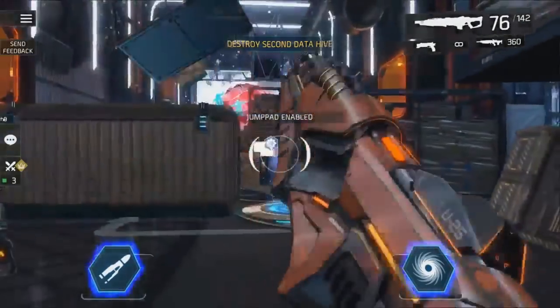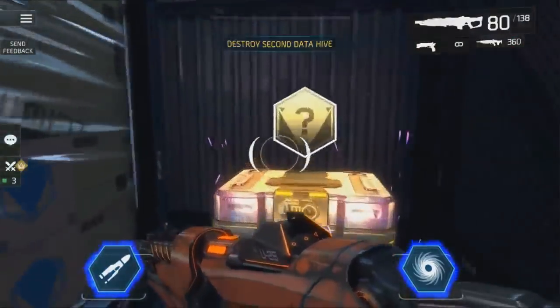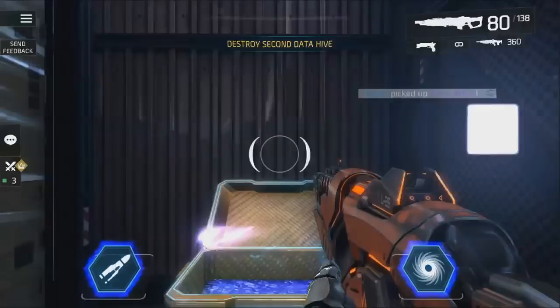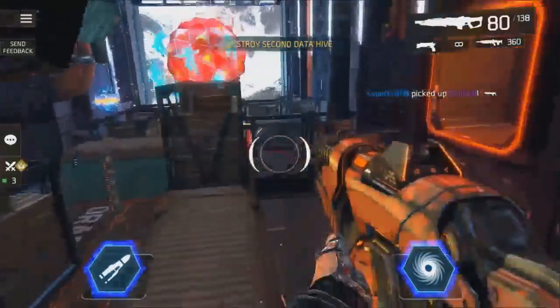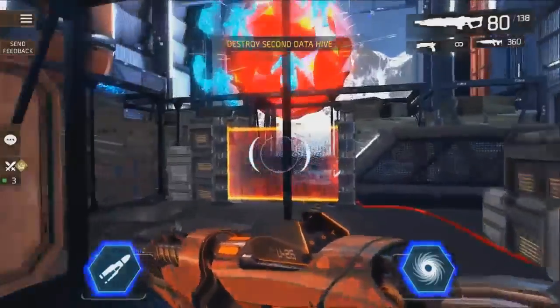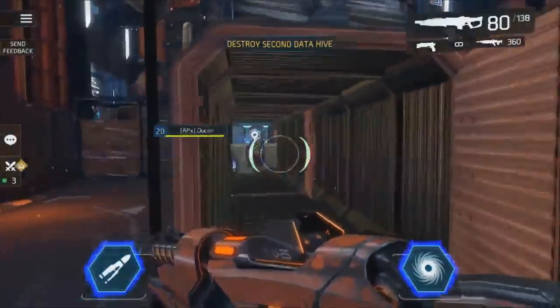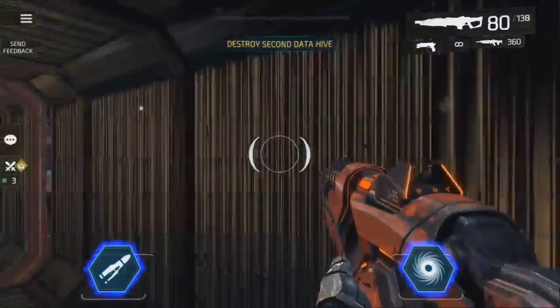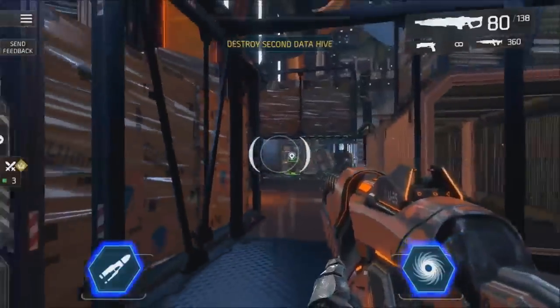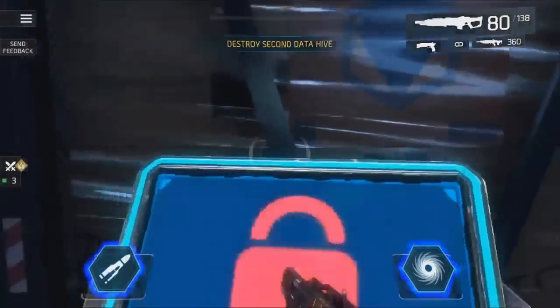The power unit will open the jump pad. But first you have the first hidden treasure of the dungeon — there are three hidden treasures total, and here's the first one. Now you can make your way to the next data hive. There's a switch there and a switch there; this switch will open your way back for when you're done with the next fight.